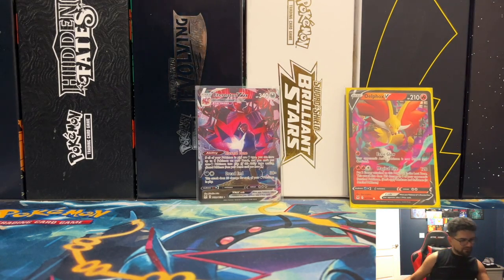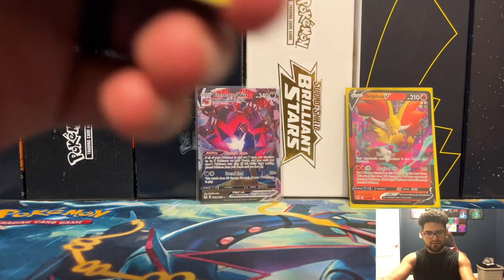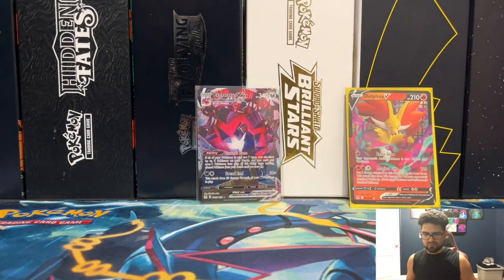Dropped to sleep quick — boom, alright. I'll take it. I mean those are hot. I like that, it's actually pretty good. Here we go — Pikachu reverse, very nice, and a Porygon — not a holo square.